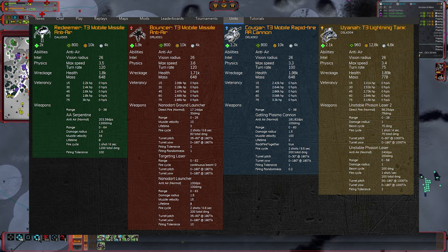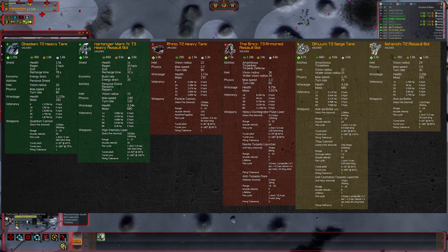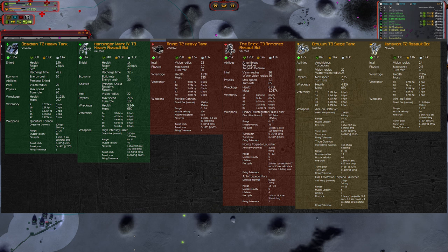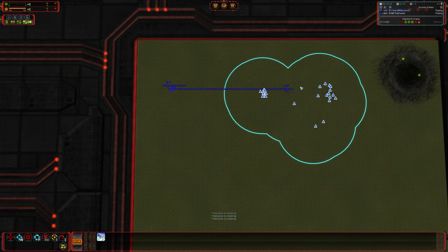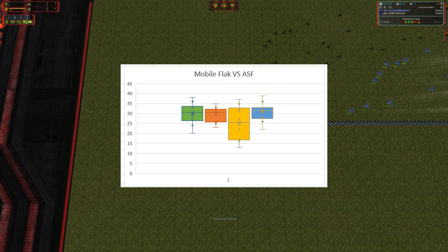Mass and energy costs are identical across the board at a five-to-one ratio for tech 1 to tech 3, which is actually higher than their land-based counterparts sitting at roughly 2.5-to-4-to-1 ratios. We'll come back to that later. Now let's look at the actual tests - stacking up flak versus some ASF, we get a data set measuring how many seconds a particular unit takes to destroy 25 ASF starting a specific distance from the flak.